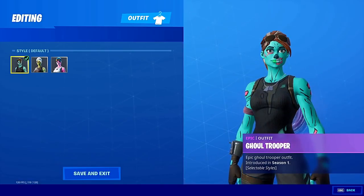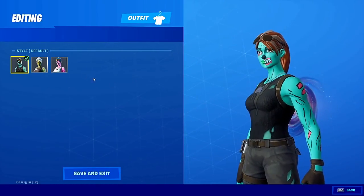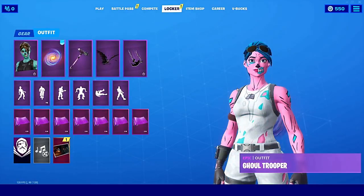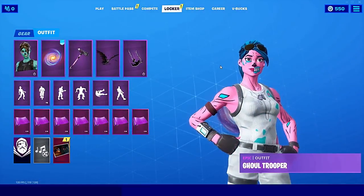There's a normal one, and it has three edit styles. My favorite one is the pink one — it's just really amazing. So the fact that I was able to find the glitch and actually do it, and it did give me the Gold Trooper as you can see, is actually insane.